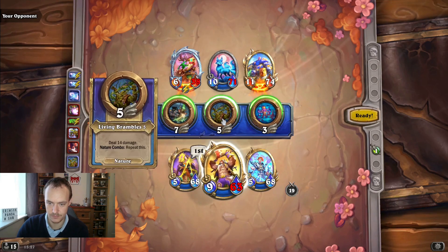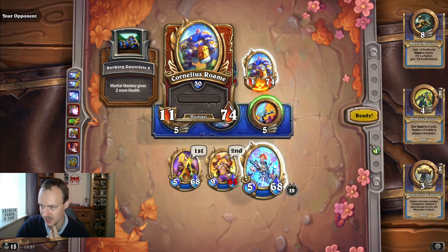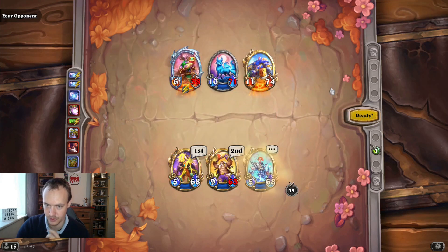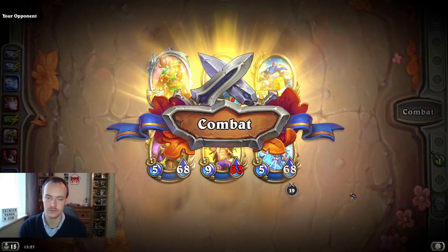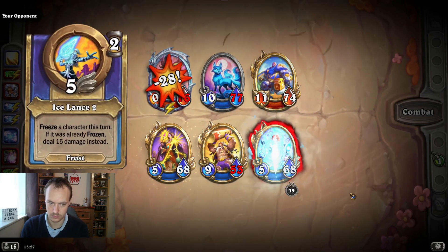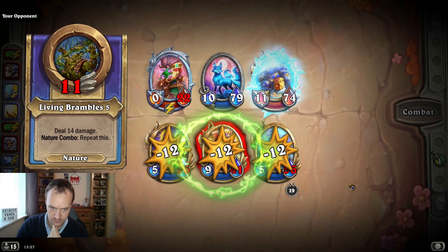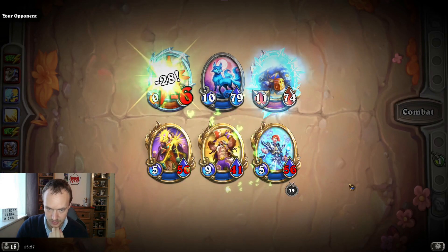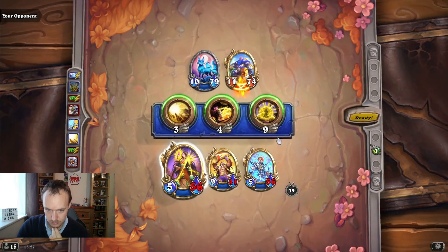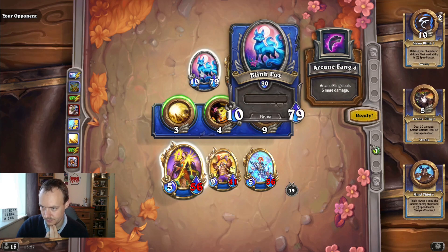It's just 28 - no nature ability now, so this just kills that. Cornelius is going to attack - he's at eight speed, so we'll freeze Cornelius. Guff - I think Fox has got a really fast speed manipulation. Refresh your character's ability - the next ability is five speed quicker.